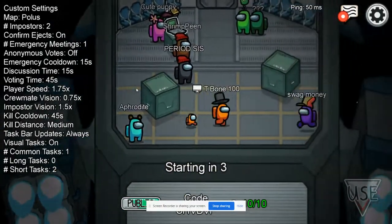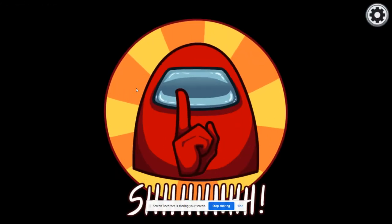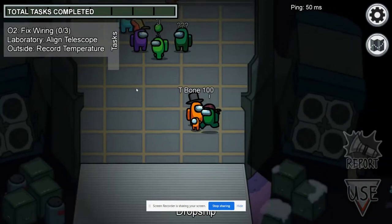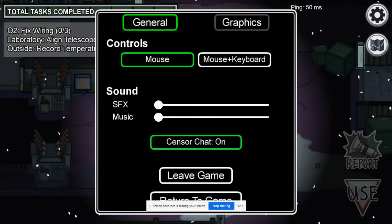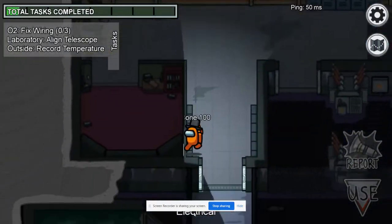I just wanted to play Among Us like this. I'm really sorry about the Discord sounds in the background — it's just a solo game for me. I just want to play one round. Crewmate or imposter — there we go. We're gonna switch back to mouse because it's easier for me to move.